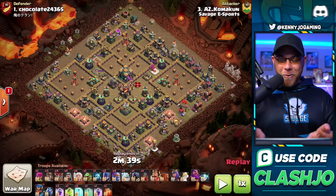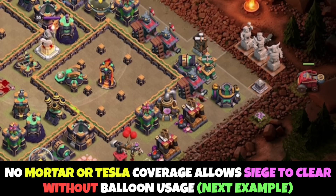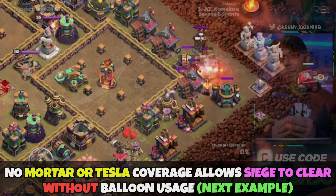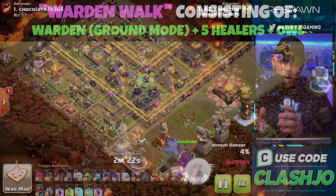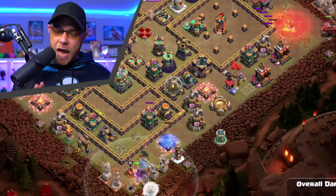We're going to start out on the right side of this village with the Flame Flinger. One of the big keys about its placement is that there are no mortars or hidden Teslas within range of it, so you're going to get a ton of value on the far right side. On the opposite flank in the bottom corner, we have the Grand Warden on ground mode, five healers, and the Electro Owl doing a Warden walk. One of the big keys of this attack is patience — you must wait for the funnel.